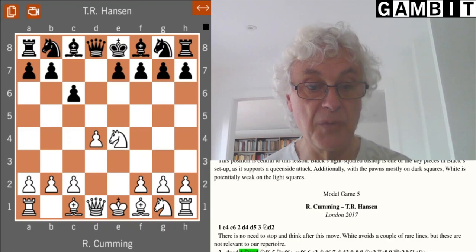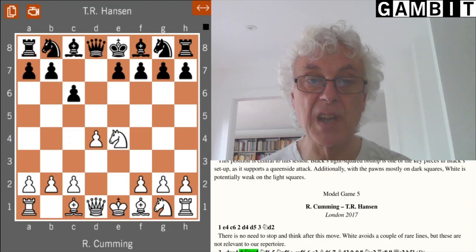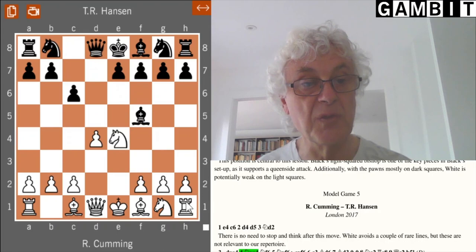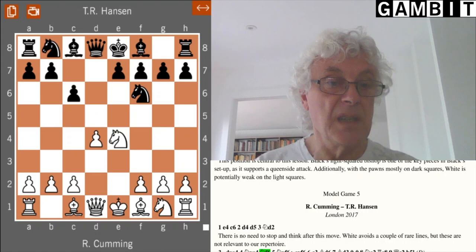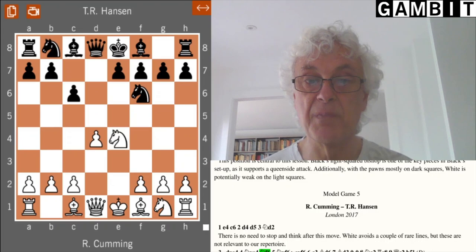Of course it doesn't matter whether White plays Nc3 or Nd2 on move 3, you end up with the same position. Here they provide detailed analysis of two different possibilities for Black: first the very conventional move Bf5, and secondly — the one I'm going to talk about today — Nf6. It's a move which has been played by, amongst others, Korchnoi and by several contemporary grandmasters.